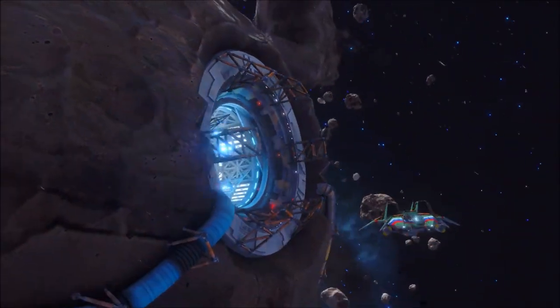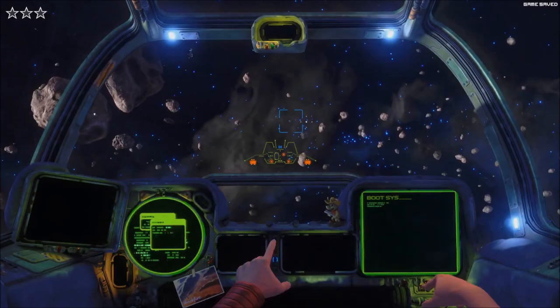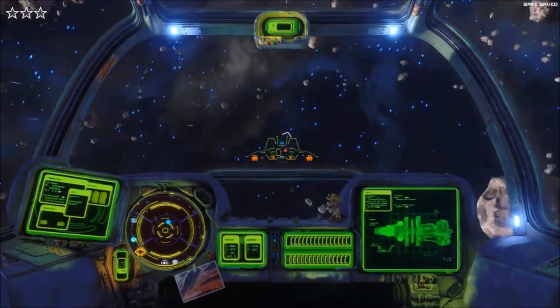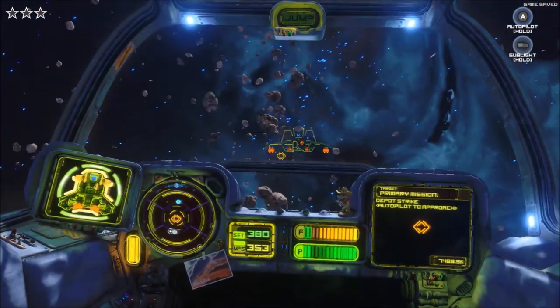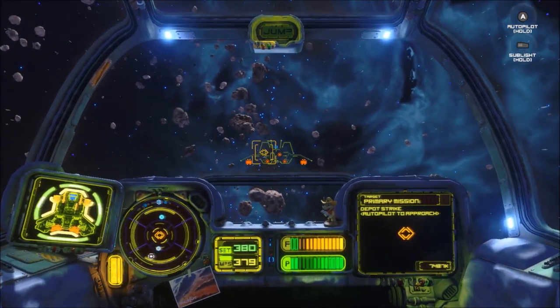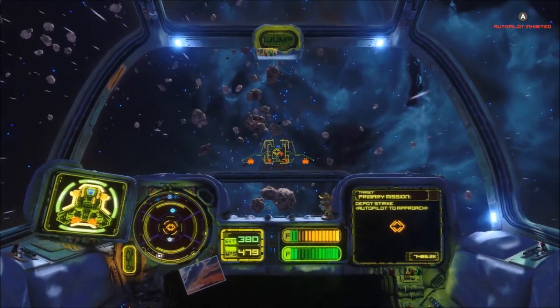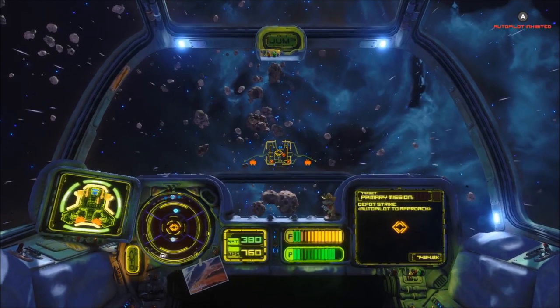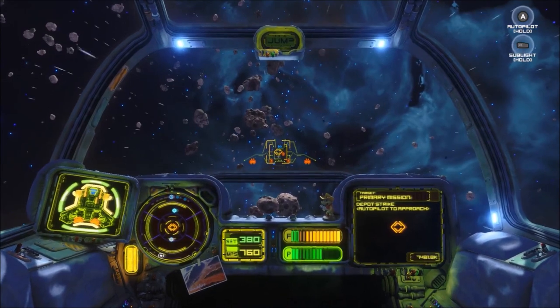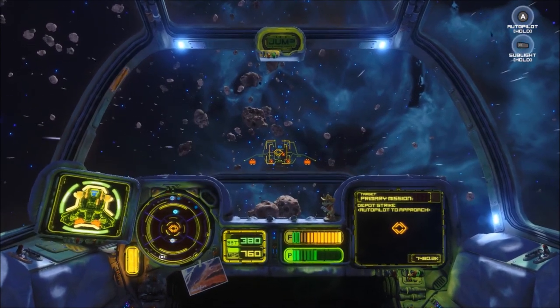The green machine! First things first — we have 36 cargo on this bad boy. Let's rock and roll. We're going to try a depot strike, which is a little different than what we've done in the past. I'm trying to keep things fresh — can't always do the minor missions. Let's see how she does in combat. Should do pretty good.